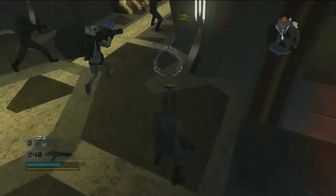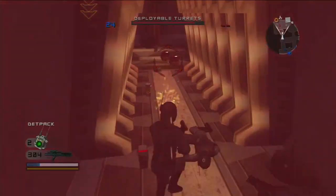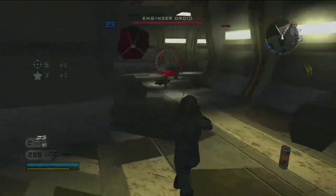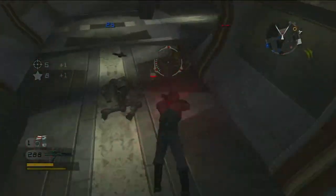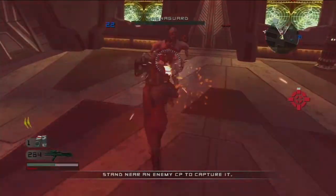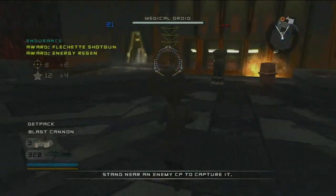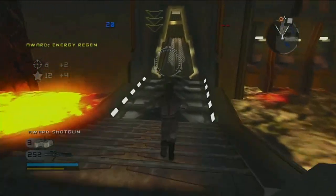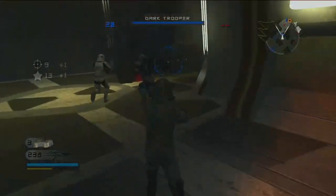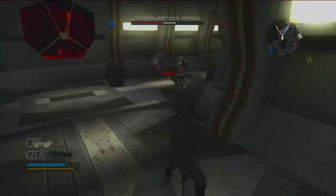That auto turret is a real painkiller. But my death pack saved me — I almost died by it. There's a whole crowd of battle droids, so just ignore them, just go for the command posts. I got the regulator, and I got the flechette shotgun. We have 20 reinforcements left, so I still want to have fun with my shotgun.